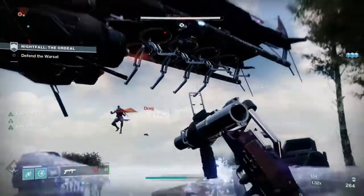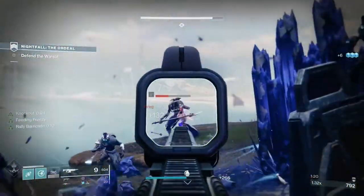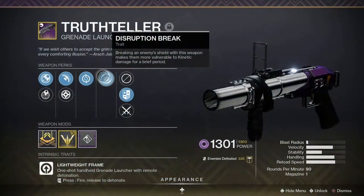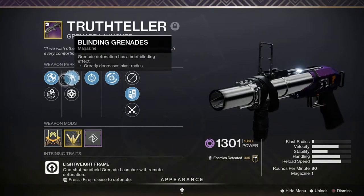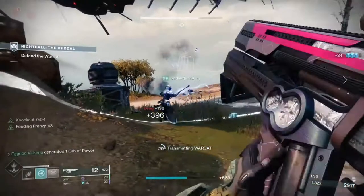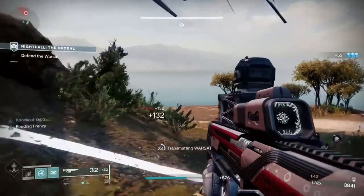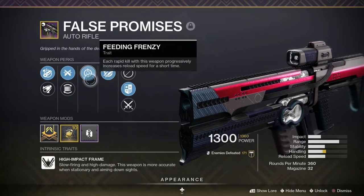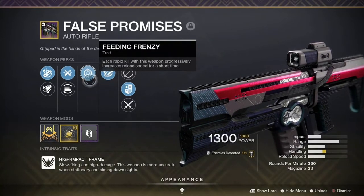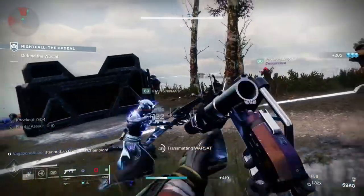Just like with the other two classes, the Titan was built for nightfall strikes, but has had a lot of success taking out invaders in Gambit with how suppressive this build can get. Starting with the weapons is Truth Teller with an absolutely amazing roll of Disruption Break, Feeding Frenzy, and Blinding Grenades. I didn't really use blinding grenades much until I made this build, and now I'm in love with them. It's very beneficial to be able to blind a group of enemies, especially with the enemy density in the latest strikes. Blinding grenades allow you to get tactical in a fight and make enemies fight on your terms. I had a lot of success pairing it with the auto rifle False Promises that has Sympathetic Arsenal and Feeding Frenzy. Sympathetic Arsenal reloads all stowed weapons upon reloading after a final blow, and Feeding Frenzy progressively increases reload speed after each kill.